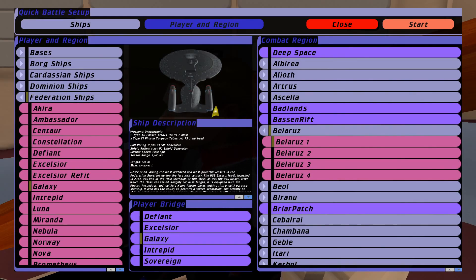Luke here from LT Gaming, and I'm back with another episode of Star Trek Bridge Commander Remastered. The clip you just saw, which inspired this video, was from TNG season 4 episode 12, 'The Wounded,' and I've decided to make today's battle between the Galaxy Class ship and the Cardassian Galor.